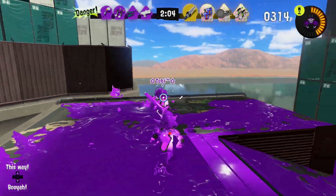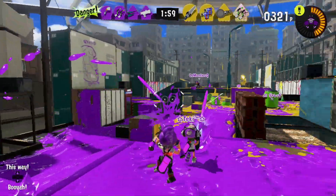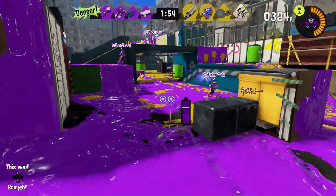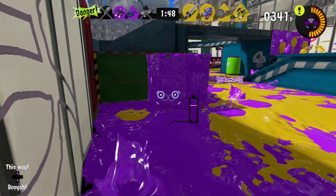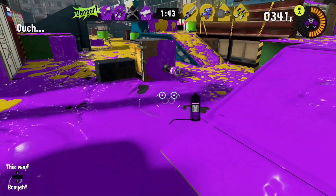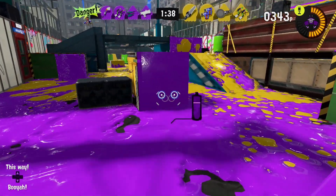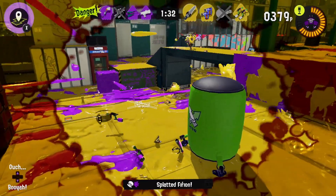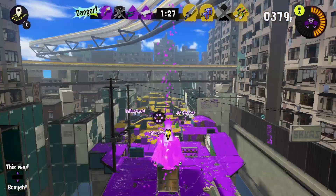I wanted to talk a bit about Splatsville and the influence — and Eeltail Alley is kind of showing some of that as well. They've got a crab tank too. I'm feeling a little vulnerable. I tried to dodge roll out of there but the whole team was waiting for me. Yeah, we were in trouble.